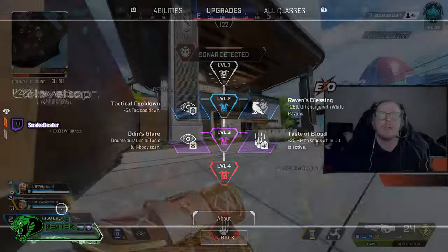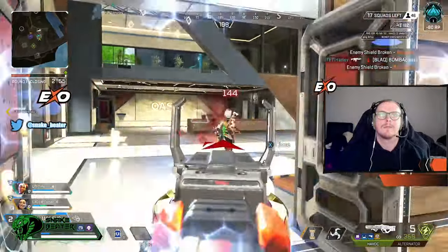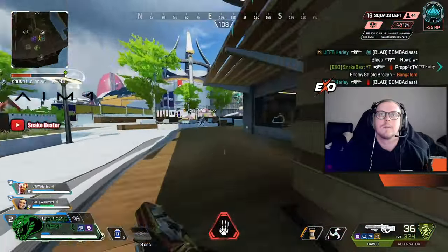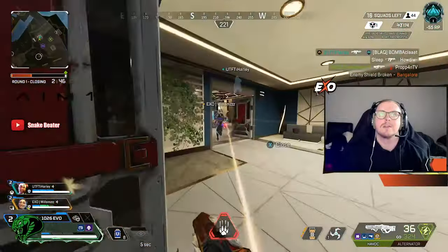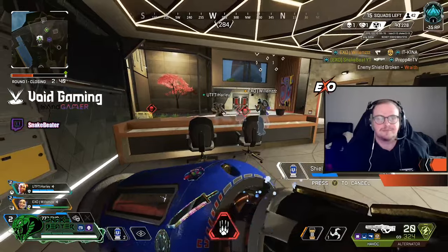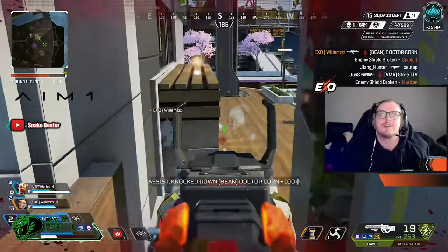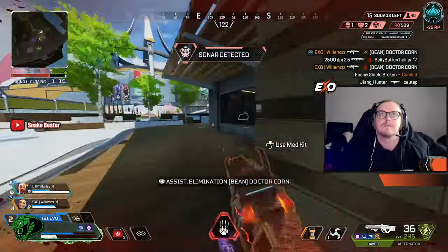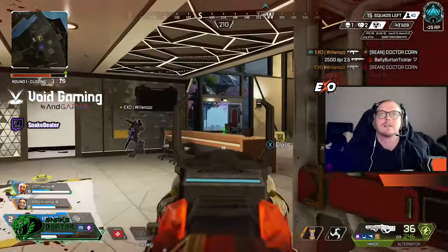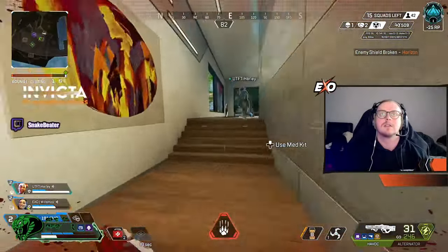So what upgrades should we be picking? Which are the best ones to take? Moving straight into level two, I personally would be taking Tactical Cooldown every single time. Tactical Cooldown has been extremely useful because Bloodhound's tactical is just incredible. The scan is so useful whether that's getting knowledge, using it for vision through smoke, or finding out where rats are. It is a massive help to the team whether you're playing solo or in a squad. This is going to be so much more useful than getting your ultimate a little bit quicker with Raven's Blessing. The Bloodhound scan is just so ridiculously strong this season, and getting it five seconds quicker is huge. Personally, hands down, every single time — Tactical Cooldown.